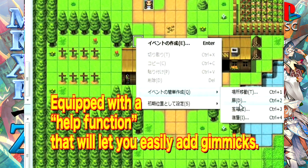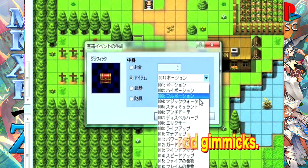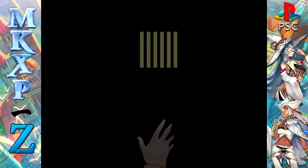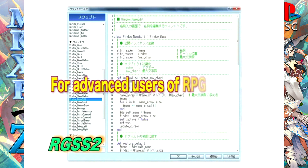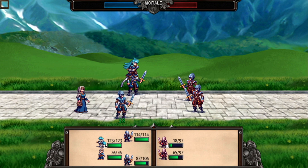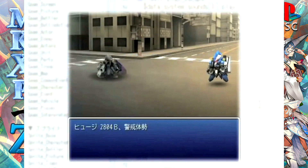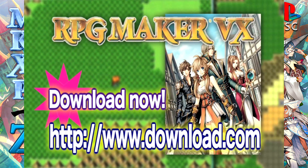There's even a help function that will let you easily add ubiquitous gimmicks like treasure chests or doors! Anyone can easily create a role-playing game using this software. The RPG Maker VX lets you build a game even if you don't have any programming knowledge! For those ambitious creators who need more, the RGS-S2 will allow you limitless creativity to realize your dreams — change the look of the game dramatically or create an original system using these special commands! Create all the games you want with the new and improved user-friendly RPG Maker VX!